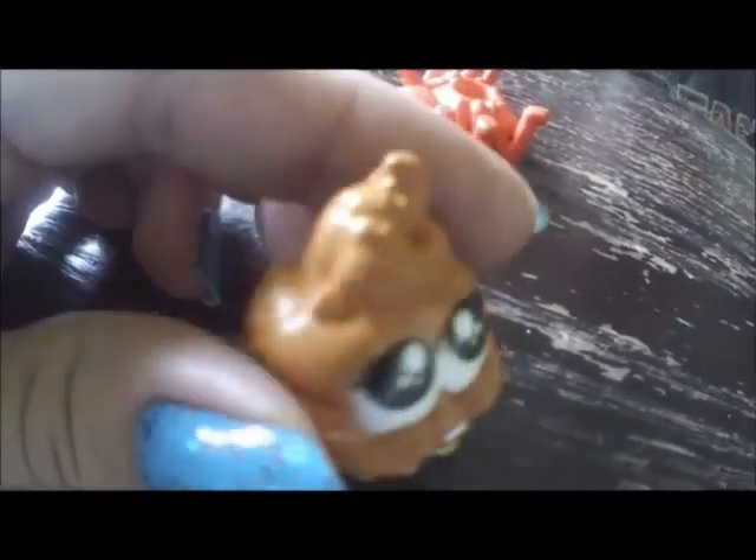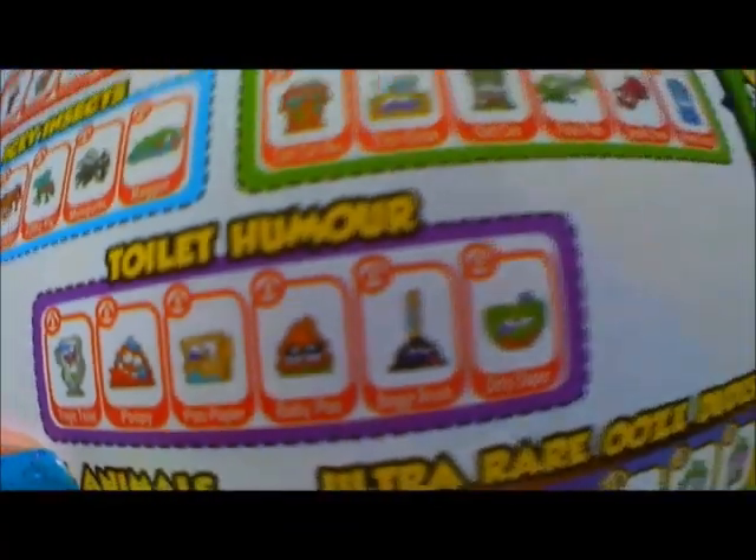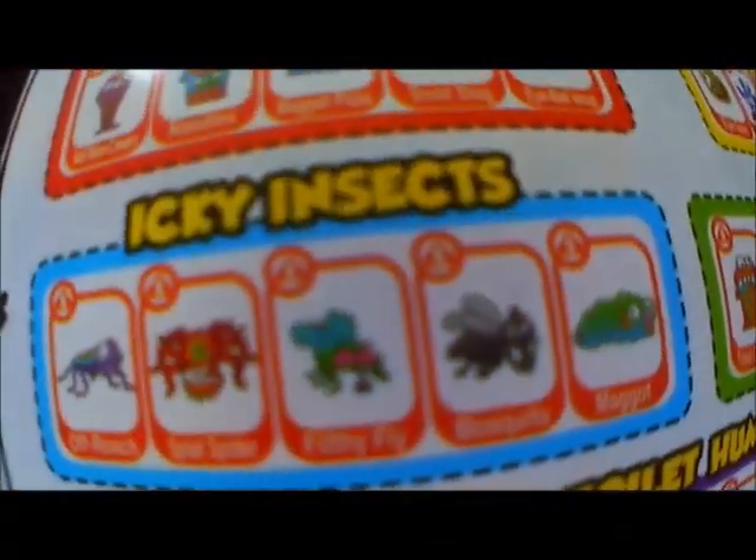He just rolled with some poop! It's a smasher — it's baby poo, part of toilet humor. This one with all these eyeballs is called the black spider; it's part of the icky insect collection.